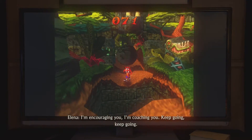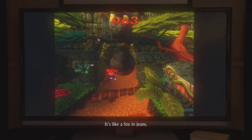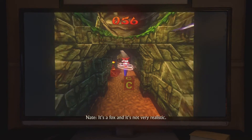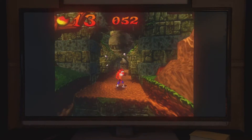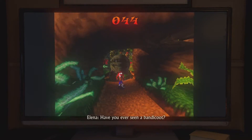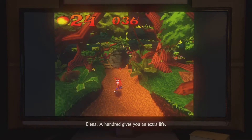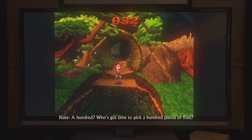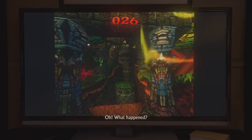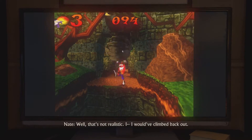Stop yelling at me. I'm encouraging you, I'm coaching you. Keep going. What is that? A fox? A bandicoot. Looks like a fox. It's like a fox in jeans. Smash the boxes. Why is a fox smashing crates? Bandicoot — that's just what he does. So that's not very realistic. These graphics are pretty good. Perfect — by the way, foxes can't do this. It's a bandicoot. That doesn't look anything like a bandicoot. Have you ever seen a bandicoot? No, but I'm sure they don't wear sneakers. Grab the fruit. What is the fruit? A hundred gives you an extra life. A hundred? Who's got time to pick a hundred pieces of fruit? You fell in the pit. How do I climb that? You're dead. Well, that's not realistic — I would have climbed back up. He should learn to climb. Climbing's always helped me.